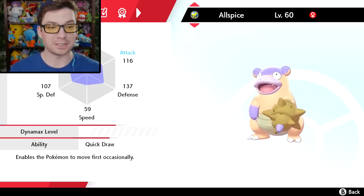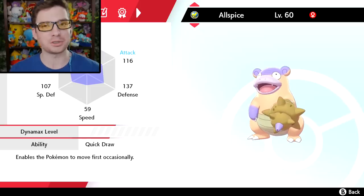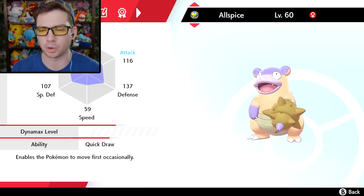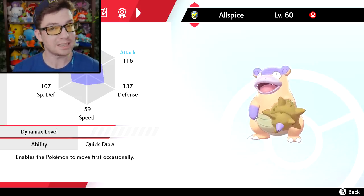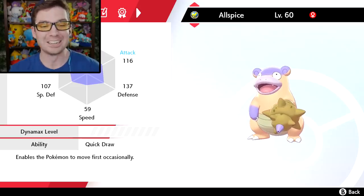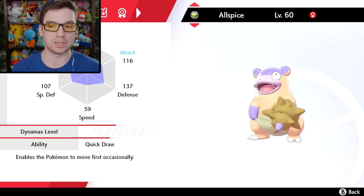Another thing I changed: I didn't realize until after I finished recording that it did not have Quick Draw. Because the official site just lists Quick Draw as its only ability, I thought it didn't matter what ability the Slowpoke had — when it evolved it'd become Quick Draw. That is not the case. Own Tempo stays as Own Tempo; Gluttony becomes Quick Draw. It's not the hidden ability like some people in the comments thought. Quick Draw is just one of the two regular abilities. So I was able to ability capsule Allspice to now have Quick Draw, which is better than Own Tempo for a playthrough.